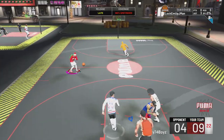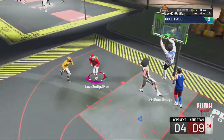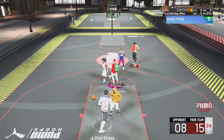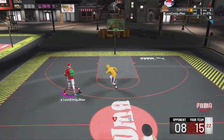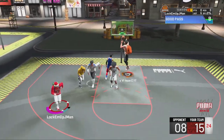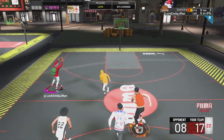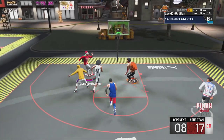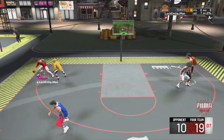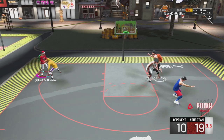Alley-oops, alley-oops, alley-oops — and some flashy passes here and there, but flashy passes are pretty inconsistent even with the Hall of Fame badge. Alley-oops are much more effective. All you do is go baseline, get someone to cut, make sure he doesn't get bumped, and double-tap Y or double-tap Triangle depending on if you're Xbox or PS4. If you're on PC or Nintendo Switch, I'm afraid I can't help you because I have no idea what the controls are.